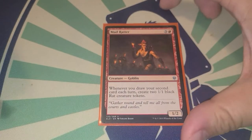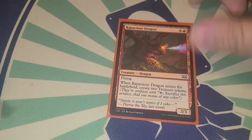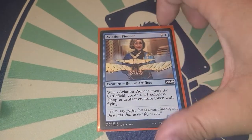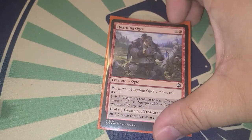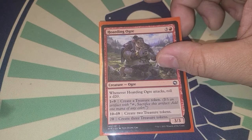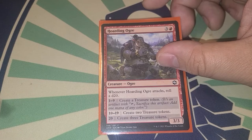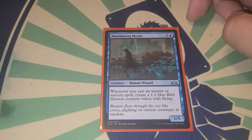Mad Ratter — when you draw your second card each turn, create two 1/1 black rat creature tokens, and there are ways to set that off every turn. Rapacious Dragon creates two treasures when it enters. Aviation Pioneer makes a 1/1 colorless thopter token when it enters. Hoarding Ogre — when it attacks, roll a d20: one to nine you make one treasure, ten to nineteen you make two, and twenty you make three treasures.